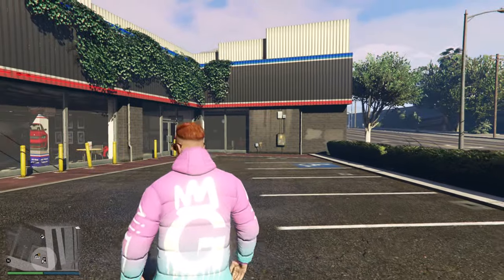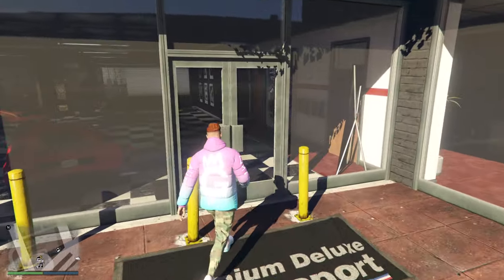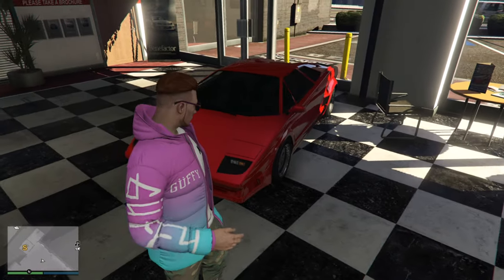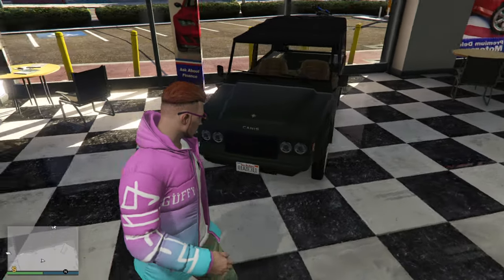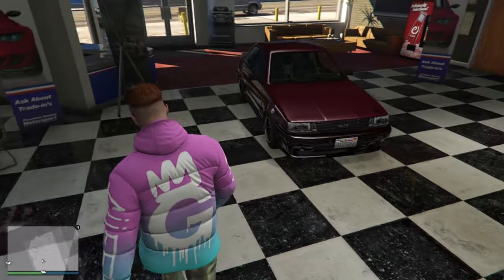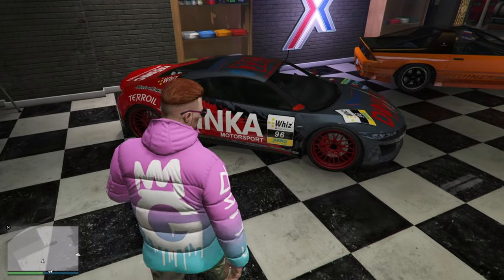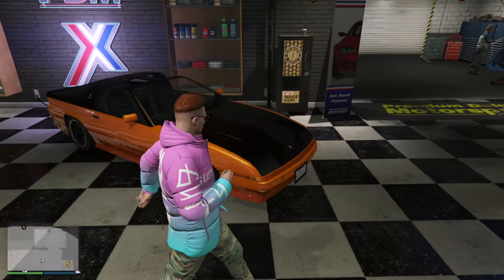Inside of the Premium Deluxe Motorsport dealership, we are going to be having the Pegassi Torero, the Canis Kalahari, the Karin Futo, the Dinka Jester, and also the Imponte Ruiner.